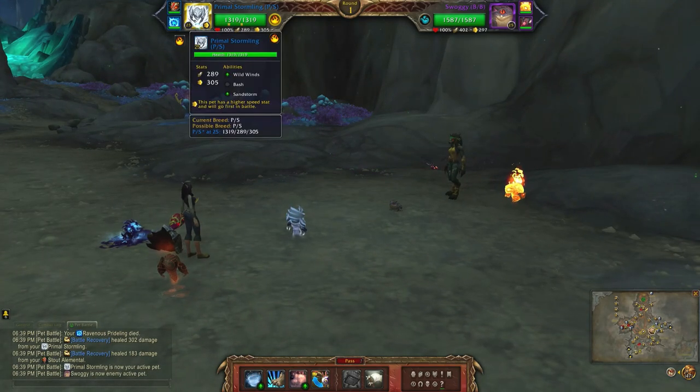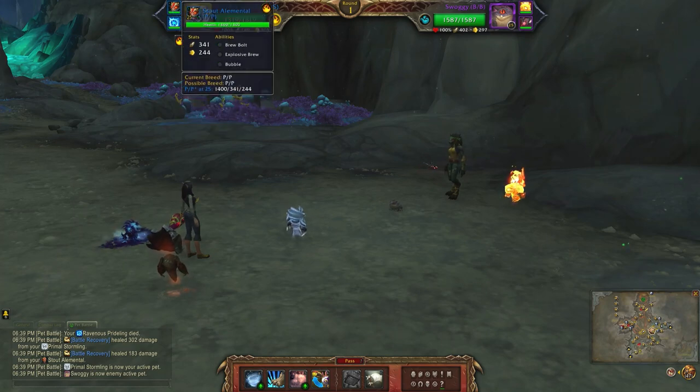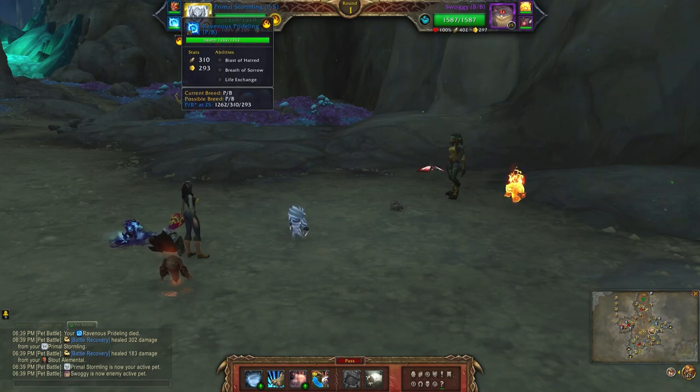For my elemental team I'll be using the primal stormling with wild winds, bash, and sandstorm. Next is the stout elemental with brew bolt, explosive brew, and bubble. And finally the ravenous prideling with blast of hatred, breath of sorrow, and life exchange.